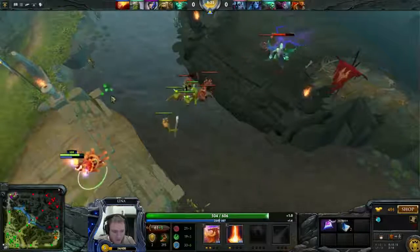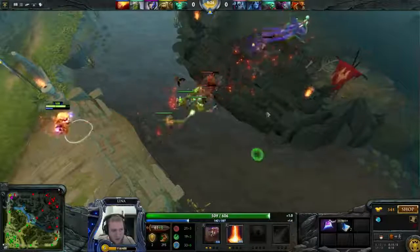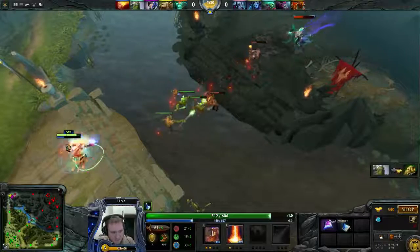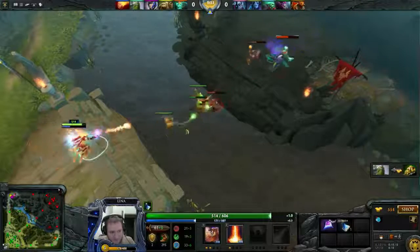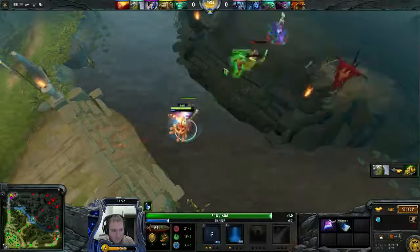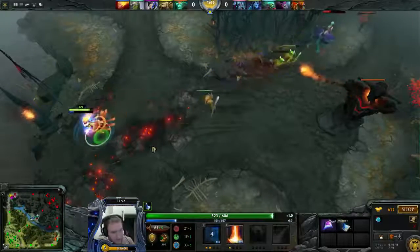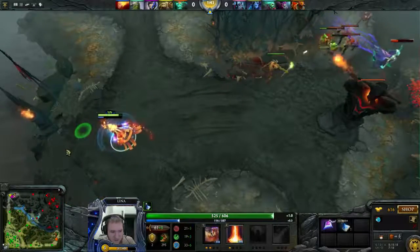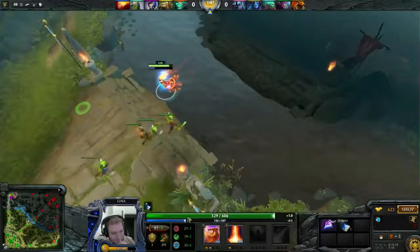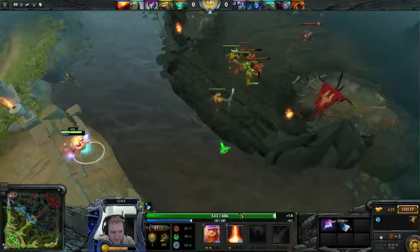We do that every time — every time we cast a spell we make sure we get our last hit and we hit the enemy hero. By doing this she's just not going to be able to trade with me at all. You can do this with any hero that has a long-range nuke, and if you're struggling to get last hits you can just keep doing this. Lena's really good for this because she's also got a long-range right-click. Now the Death Prophet can't even come close, because if she comes close just a couple of right-clicks and she's going to be dead.